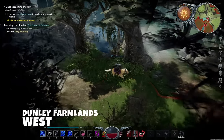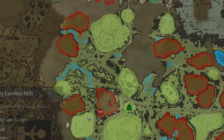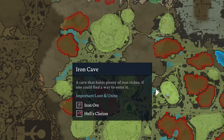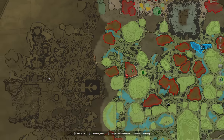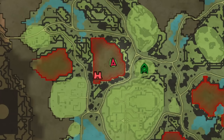Another noteworthy base location in the left part of Dunley Farmlands is situated right in the plains. It offers a decent territory and is surrounded by several points of interest, including Quartz Quarry, Iron Cave, Bedrock Pass, and Dunley Monastery. Moreover, it's in close proximity to both the new Gloomrot zone and the Silverlight Hills, full of silver, gold, and wine, making it an ideal spot for advancing in the game.